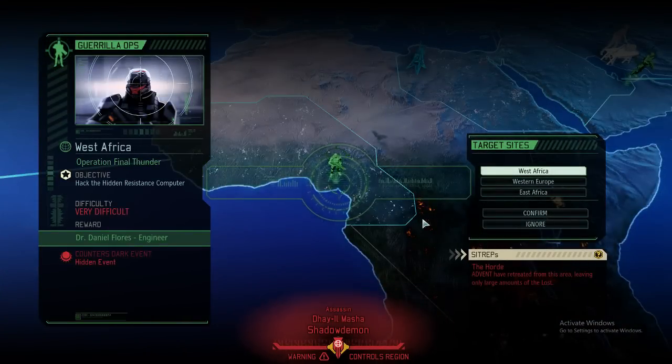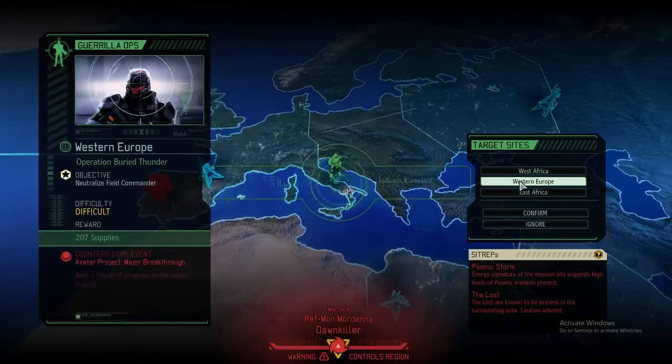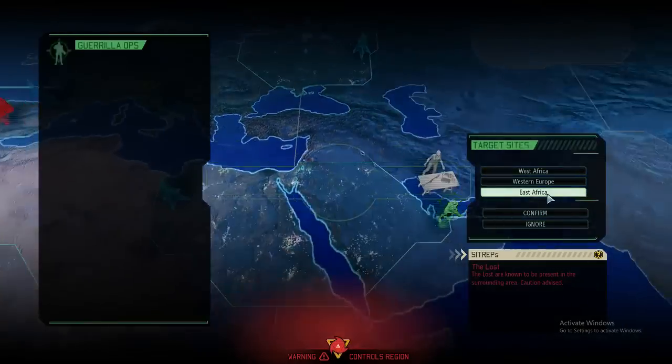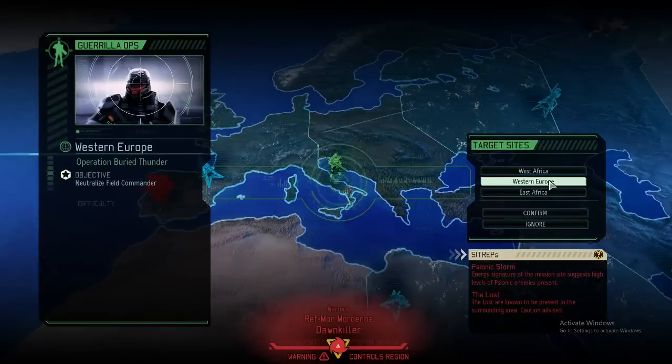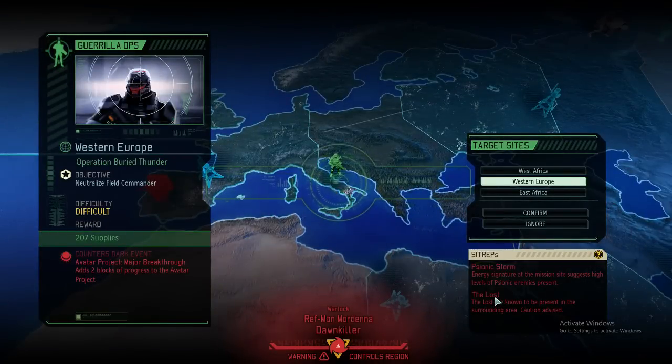Finally, a mission! Month number 10 was quite silent. We're probably going to go for this one here — Major Breakthrough: Neutralize the Field Commander. The mission suggests high levels of psionic enemies present, and the Lost are also there. What could possibly go wrong? This doesn't look like a good mission for us, but I'm still going to do it — it's going to be fun. Probably.